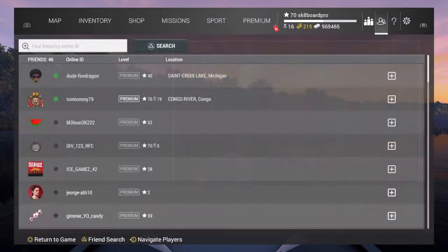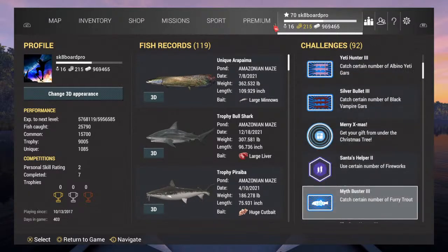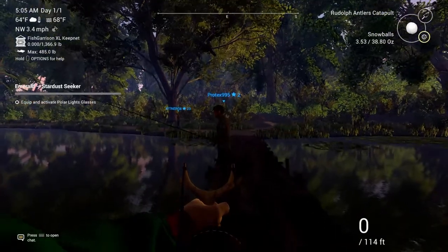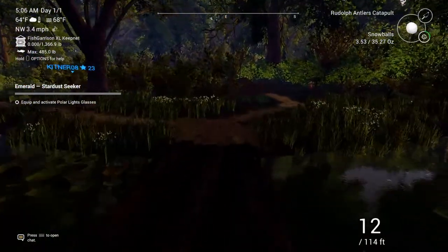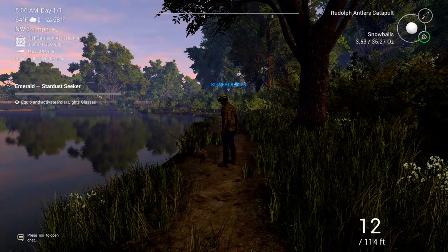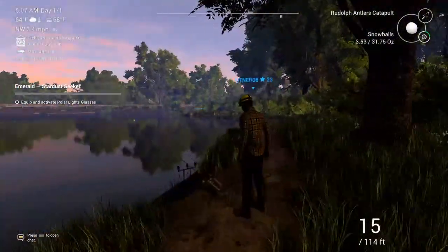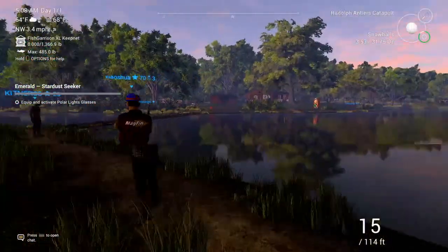If you don't have the challenge, you just kind of got to hit somebody with a snowball for the first time — it'll pop up once you hit somebody. It's called Snow Fighter: hit 100 players with snowballs and you get a snowman rod stand, which we should get while we're here. The same thing applies — stand a little ways back, aim to the left. It's a little bit harder when they're standing sideways, and also if they're on a slope you kind of have to mess around with it a little bit.